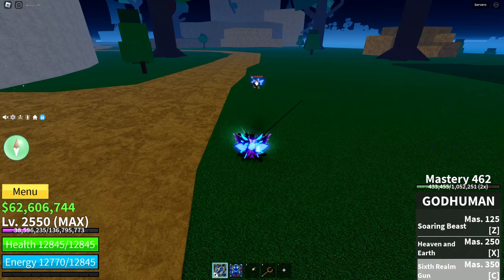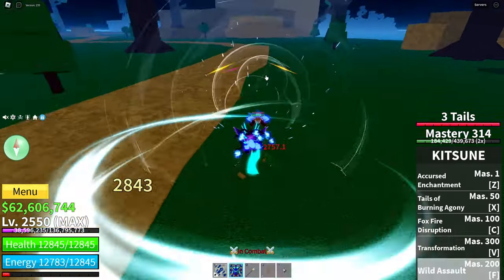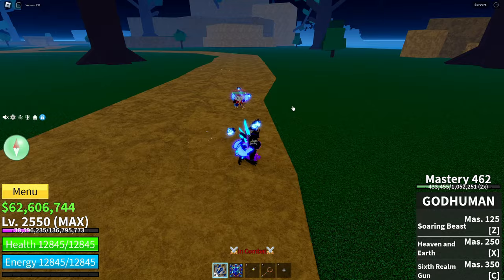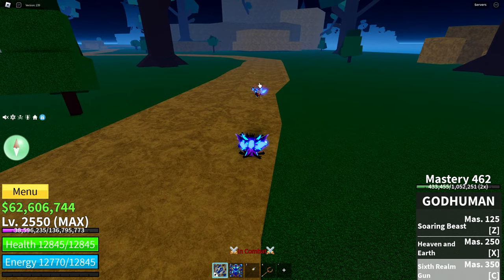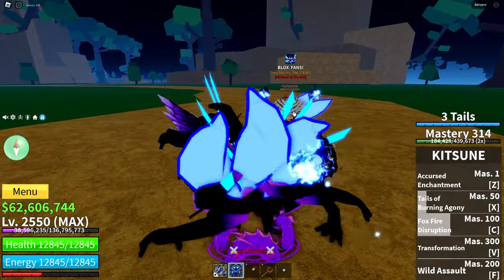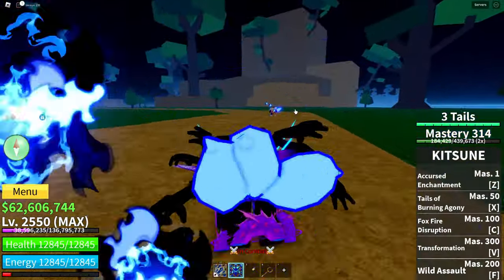This combo can also be — I'm going to show you — three, two, one. This cannot be dodged, right? But I haven't even done the F skill yet and he dodged that. Okay, this time if he doesn't dodge my F skill... I do it again, and clearly this combo needs to be better.